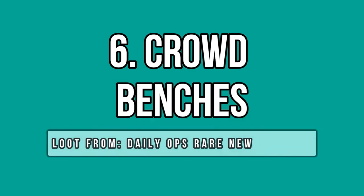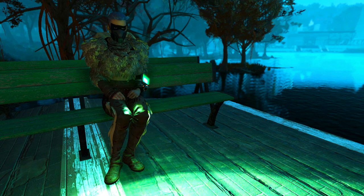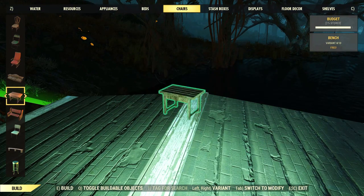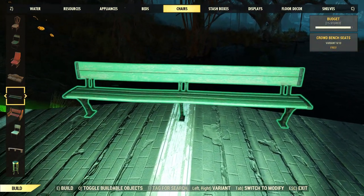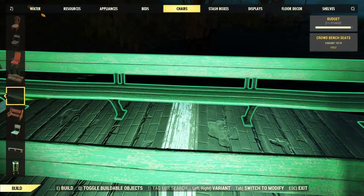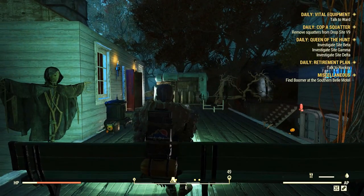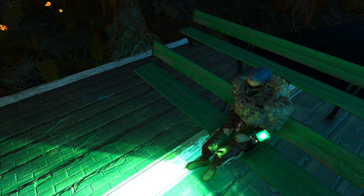Crowd benches is another new plan from daily ops, and it will add two huge park benches to the chairs section. These chairs allow multiple players to sit at once — the smaller one allows four players, and the largest one allows six players at the same time. I think these new items are a great choice to build churches, cult places and such concepts with a lot of people. They are green, so they won't color-match with a lot of items, but they can seat a lot of people at once, so they surely have their value and purpose.